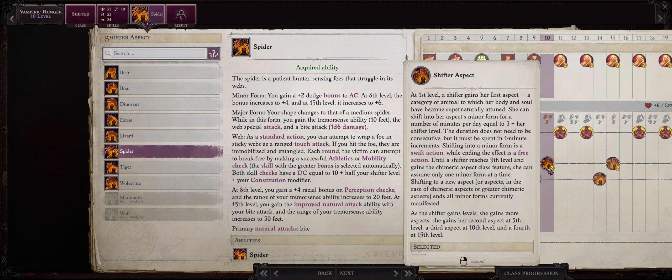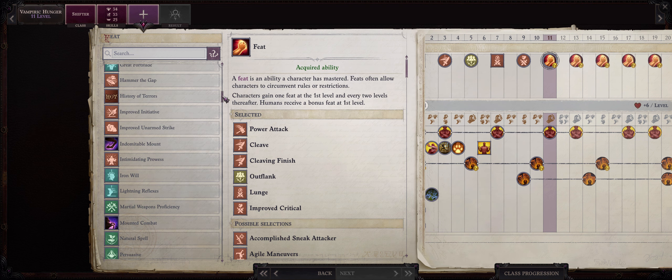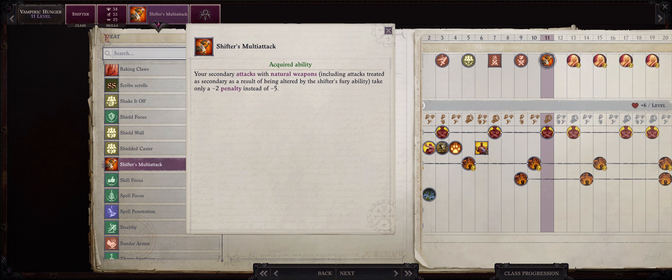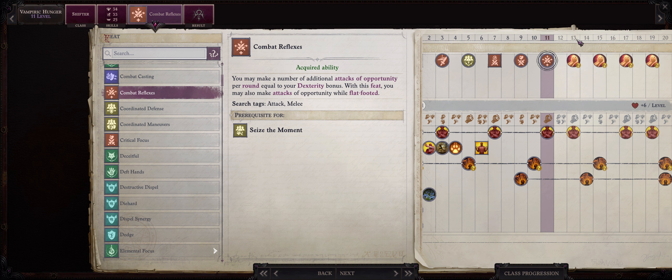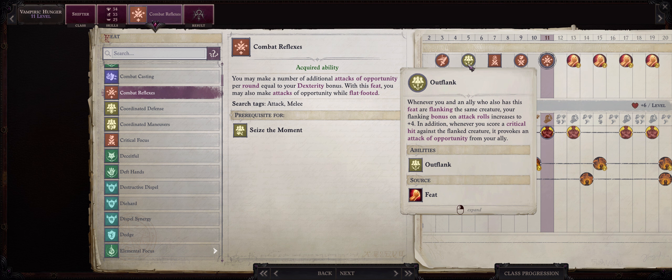Ideally just stick to Wolf for higher damage and Mammoth for Strength. For level 11, if you picked the Dinosaur form at level 10, now is when you want Shifter's Multi-Attack. It doesn't do anything for the Wolf form, but when it comes to the Dinosaur form it will enhance all of your secondary attacks — which come with a -5 penalty without this feat, otherwise just -2, whenever you activate Shifter's Fury. Otherwise, if you're still using the Wolf form, Combat Reflexes is the way to go to get even more attacks of opportunity. At this point they are at full power, because level 11 is when almost all of your allies can get Improved Critical for higher critical range, thus more attacks of opportunity through Outflank.